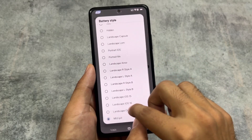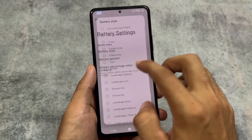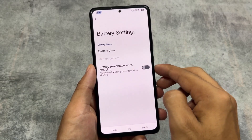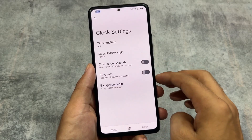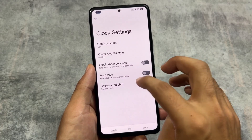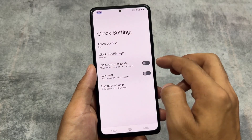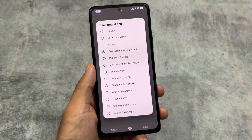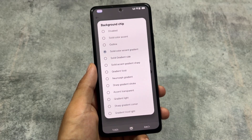The battery styles also have some good options. For example, you can see the iOS-style battery indicator — the status bar battery indicator looks so amazing. The iOS 16-style battery indicator is one of my favorites. In clock settings, you have the option to customize the background chip — you can see on the left of the status bar right now the clock background is changing, and this is one of the best features of this custom ROM.